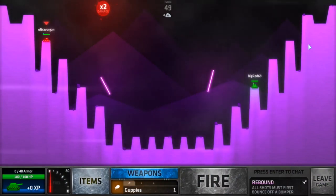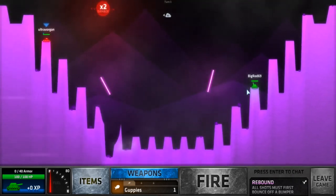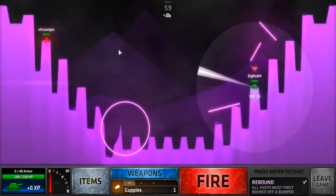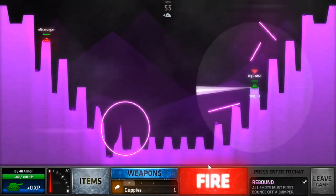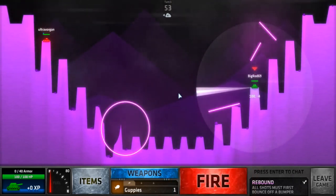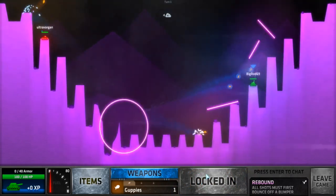By the way, there are different maps. My grenade went straight there. You have a much easier shot on me — you can literally shoot at that top rebounder and it will almost bounce backwards and go straight at me.